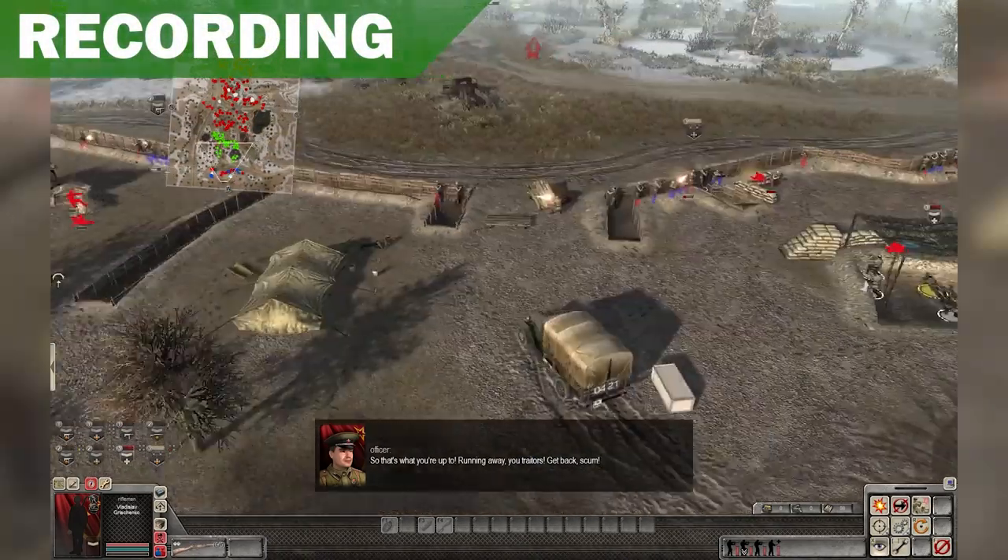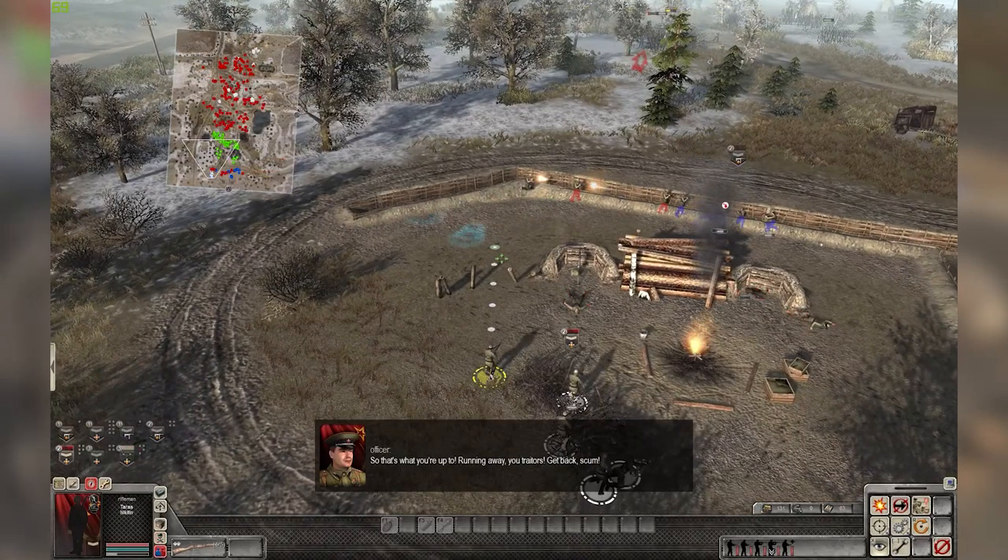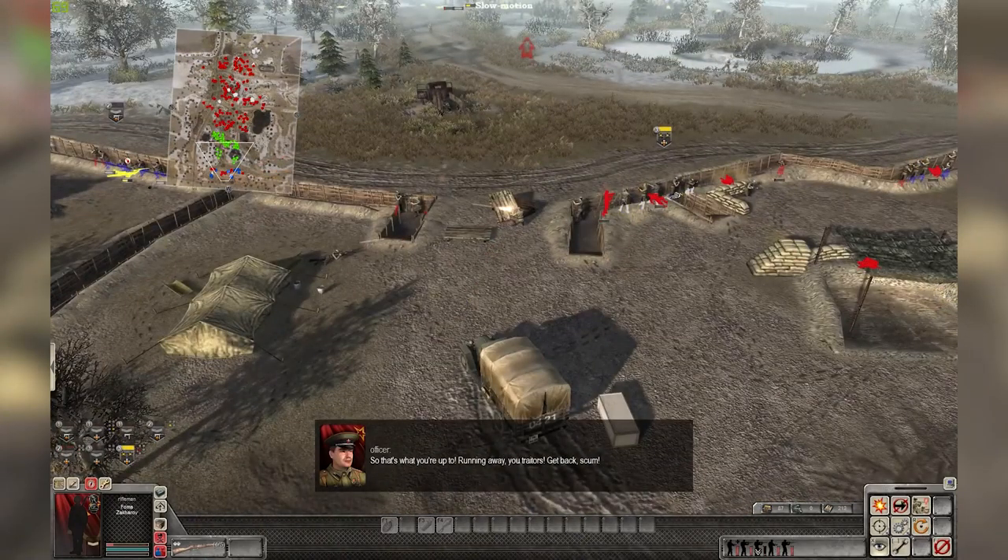Take them all out — fight like dogs. I recommend you place two soldiers behind each of the three machine guns, and one soldier for each of the other Russian soldiers.